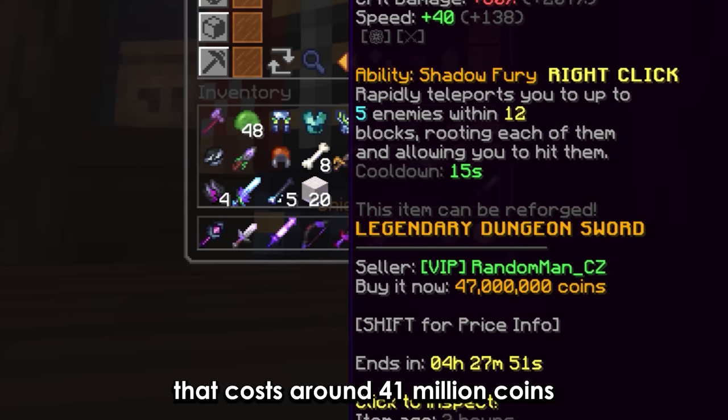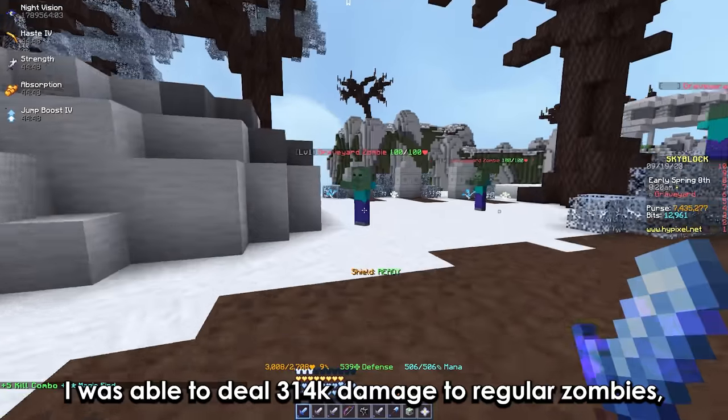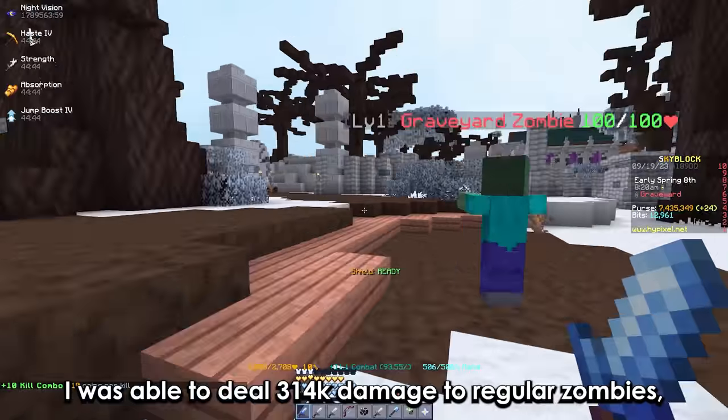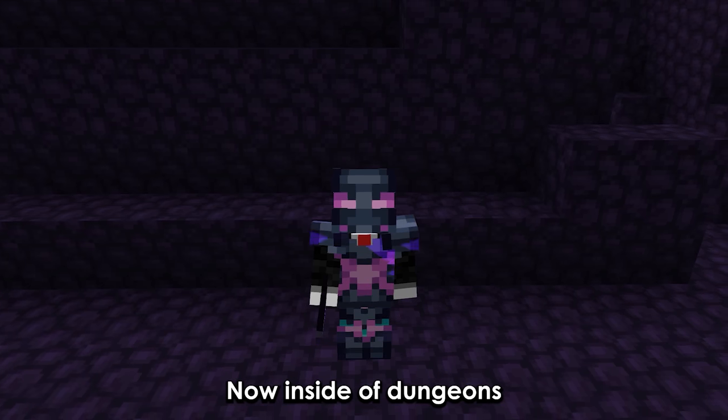Now with a shadow fury that costs around 41 million coins and is also dropped from floor 5, I was able to deal 314k damage to regular zombies. Meaning the shadow fury easily claps all of them outside of dungeons.